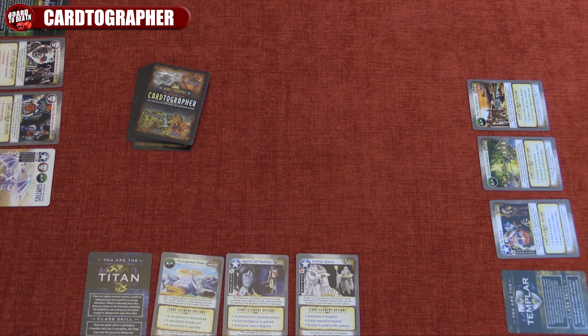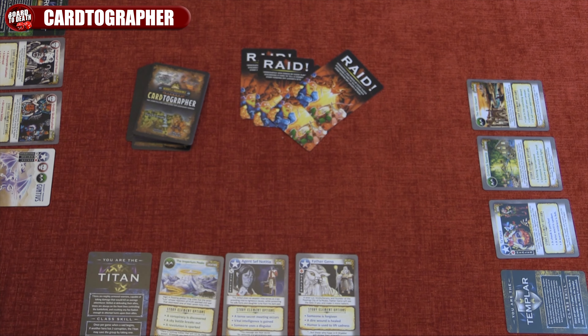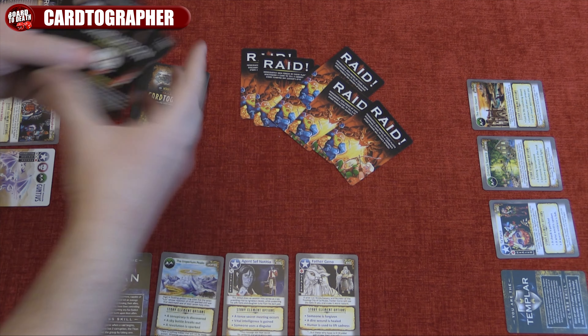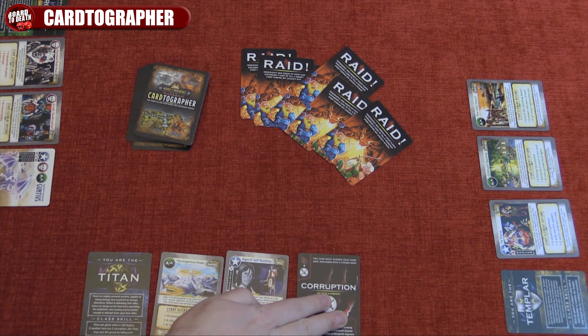Next we choose difficulty. Easy will include four raid cards in the deck, but legendary will include six. If you draw a corruption card at the start of the game, you keep it instead of replacing it with a new story card.